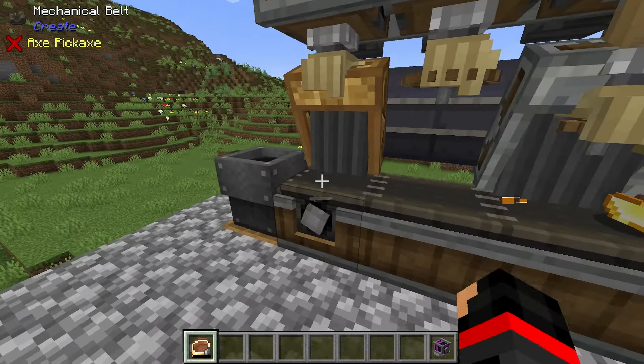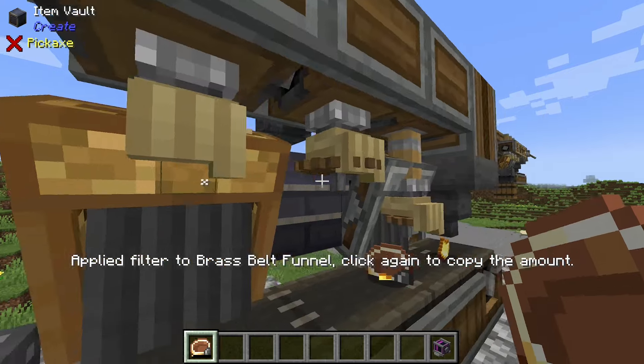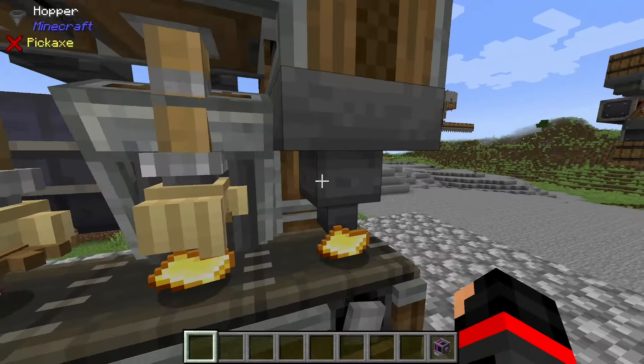Grab your first incomplete precision mechanism, right-click it on this filter right here, and then drop it back into your hopper.